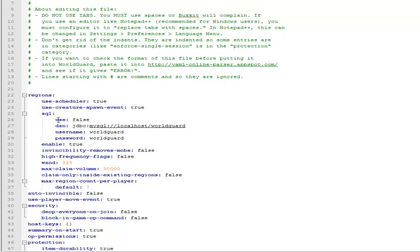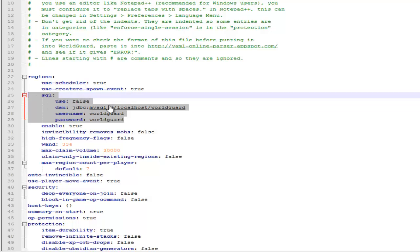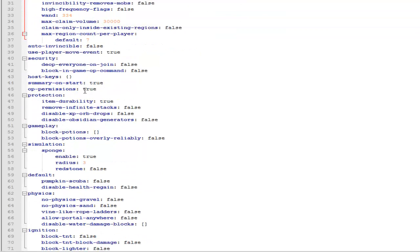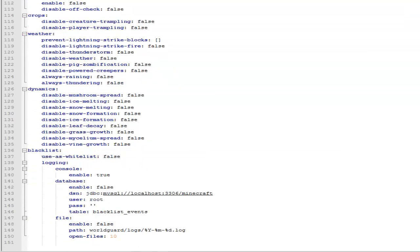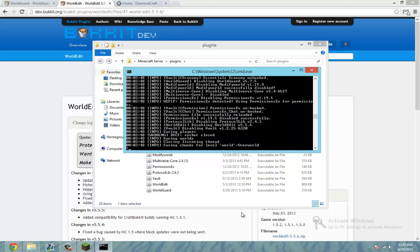So here we have regions, and this is for the MySQL database. If you don't have one then don't worry about it — I have a tutorial on how to create one if you want. Set all of these to your liking. If you want to disable creeper explosions then you can go ahead and change that to true. This is all to your liking, and once you're done save it and close out of this before you restart it again.